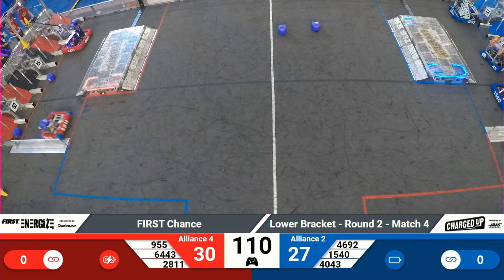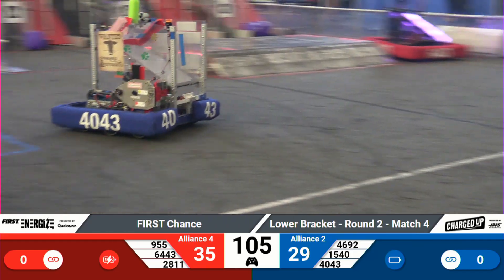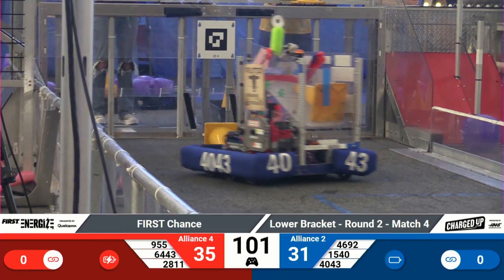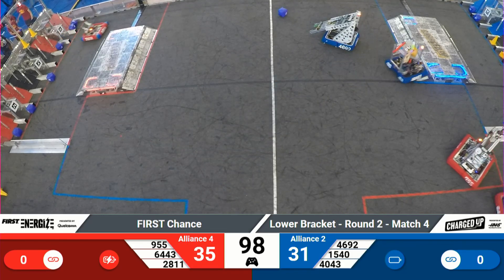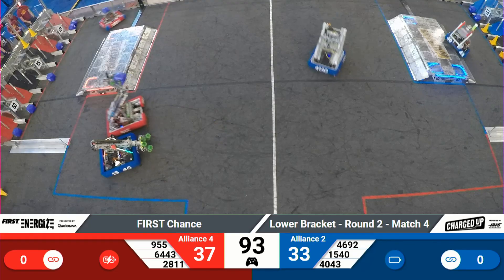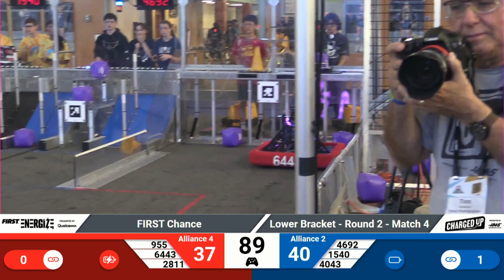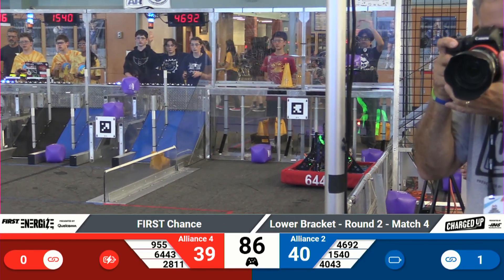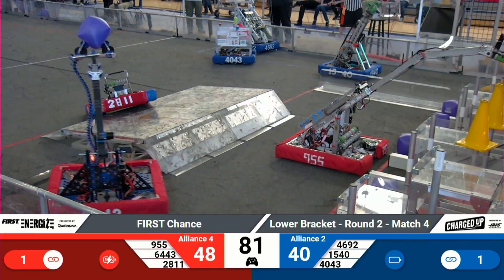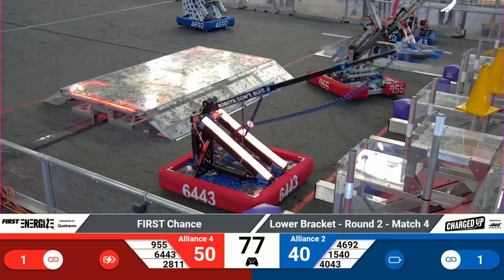CV Robotics is trying to pick up a cube, but they don't seem to have much luck there. 2811 is picking up a cube off the carpet and getting it where it needs to be. 4692 is lining up, trying to get a purple cube, but it was stolen by 2811 of the Red Alliance. CV Robotics has a cube — let's see if they can get it placed properly. 6443 has a cube for the Red Alliance as well, and they're moving over. Right now it's Red Alliance 50, Blue Alliance 40.